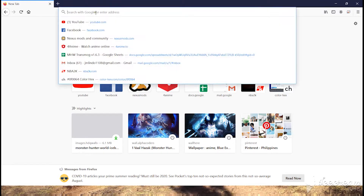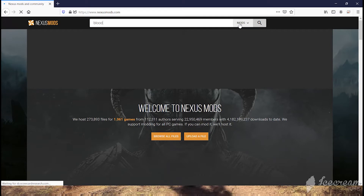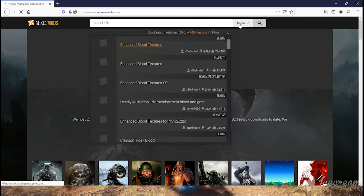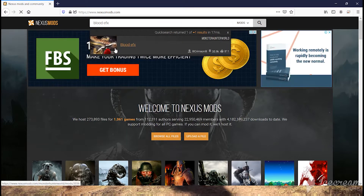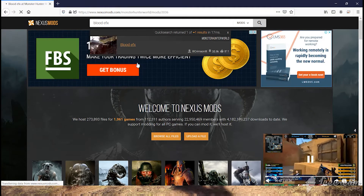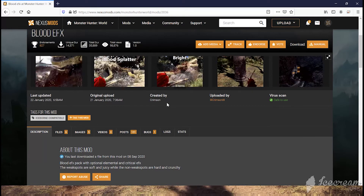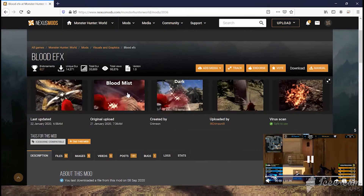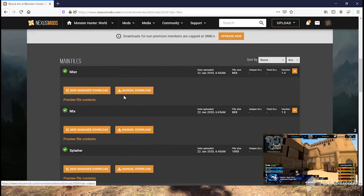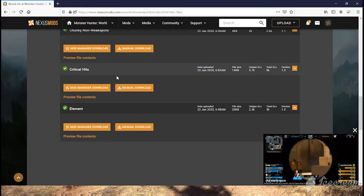The first thing you want to do is go to Nexus Mods and search for Blood EFX. I'll put the link down in the description. This effect is created by Sir Crimson and if you want you can also donate to him to show some appreciation for his work. Now we go to files, download critical hits — the file critical hits, download that.